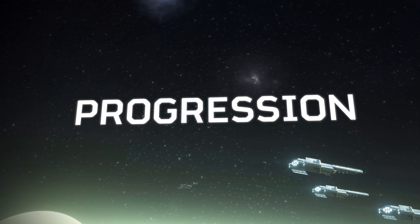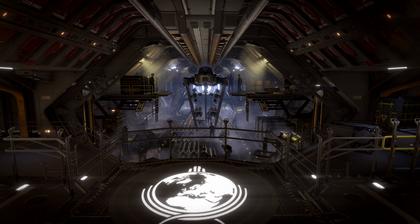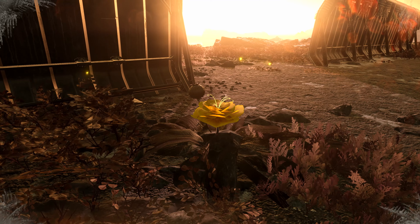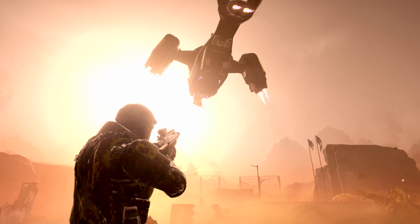You have your Helldiver Destroyer, and it can be upgraded. In the ship management, you buy bigger guns and better Eagles — and to get those, you need samples. You find them out on the level, but you need to extract to bring your samples back to your ship.